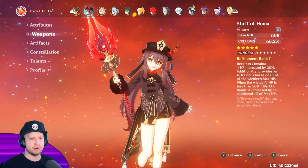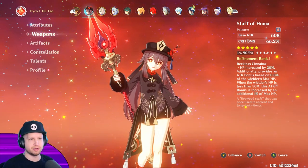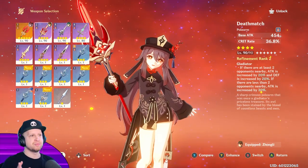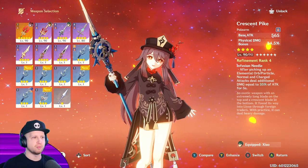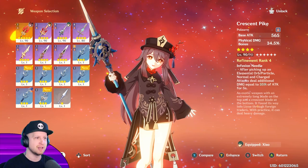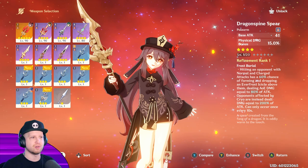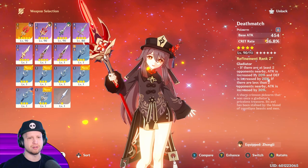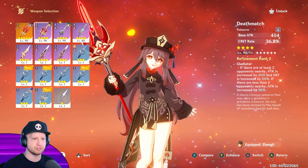I'm actually using the Staff of Homa on her, which I know free-to-play players are going to be surprised by. This is pretty much the best weapon on her — custom designed for her. That said, you can very easily use Deathmatch, which is from the battle pass. Crescent Pike would probably work quite well as well. If you just use her for her alt, maybe energy recharge or Favonius. The elemental mastery can end up being a really good one as well. Even Dragon Spine Spear could probably end up being pretty good.